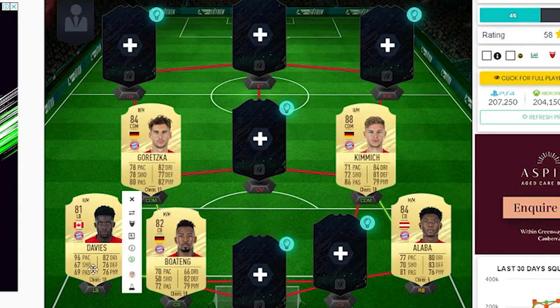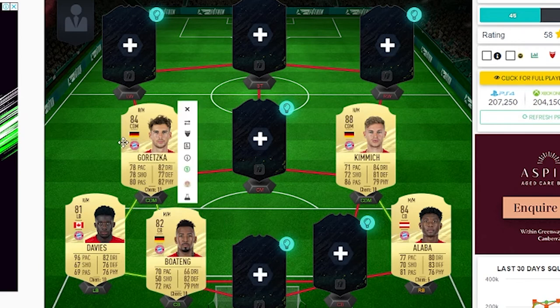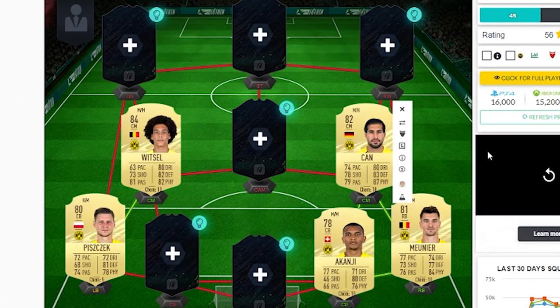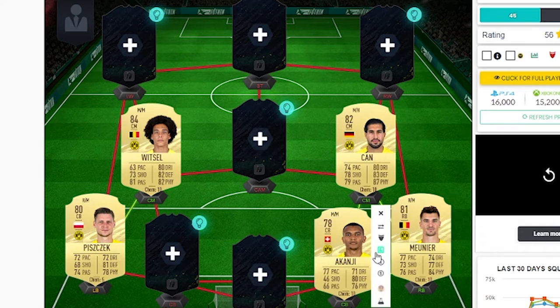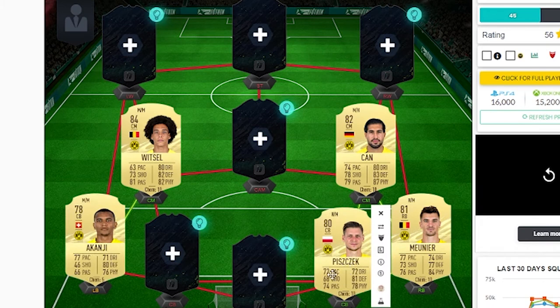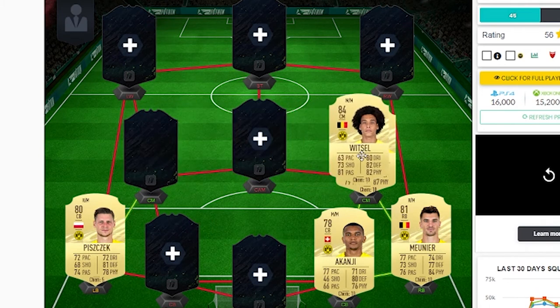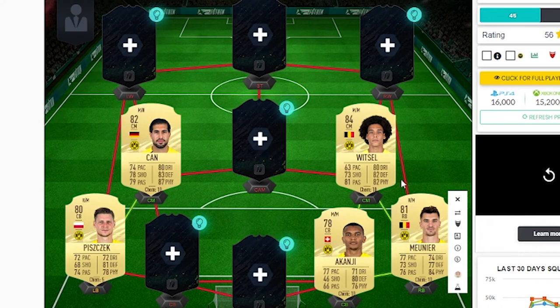Davies, we all know, is very good with his 96 pace. Boateng, 82 rated, looks very well-rounded as a centre-back. And Gretzka was very good last year, so he's probably good this year. I've gone for the trio of Murnier, Akanji and Emre-Chan. Emre-Chan's card looks ridiculous this year. Murnier is just very well-rounded, and Akanji is very cheap and very overpowered. I've also put Peace Check here - Akanji's better. And then Witzel, if you have the spare coins - he's got the hyperlink for the Belgium nation and Borussia Dortmund.